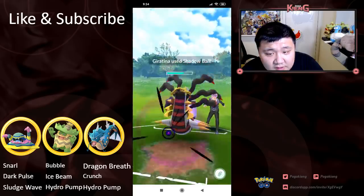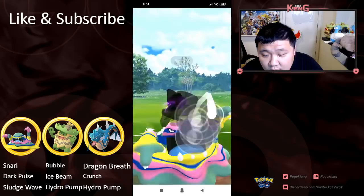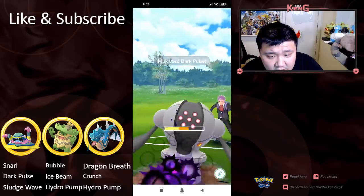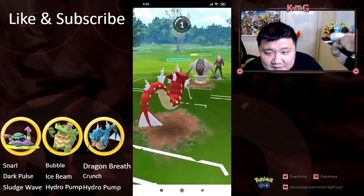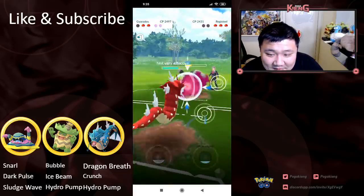Alolan Muk is gonna be able to tank this Shadow Ball pretty well, and gonna look to farm up a little bit. Oh, looks like they switched — yes, they did, into Registeel. And they're gonna look to farm up a little bit of energy, and then switch out and catch. No idea how he was able to determine that was gonna be a Flash Cannon. Very nice job.